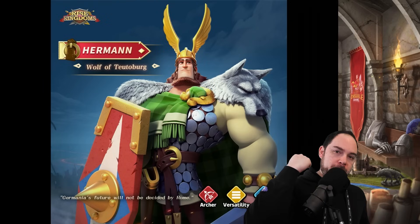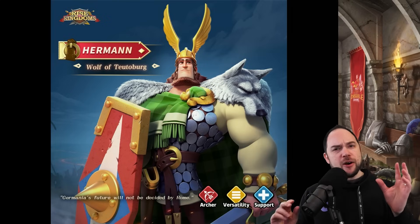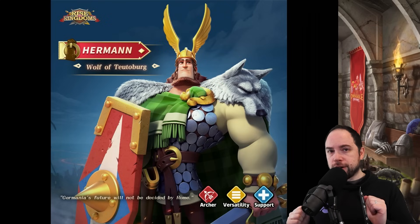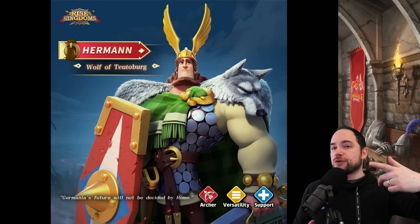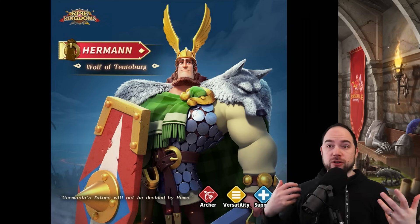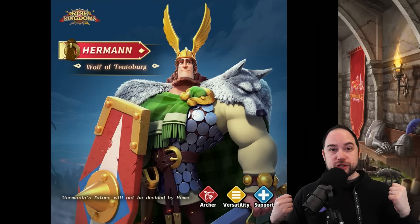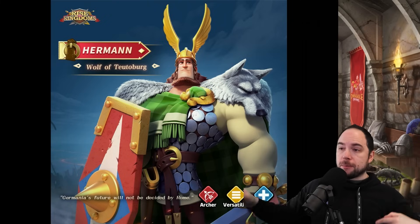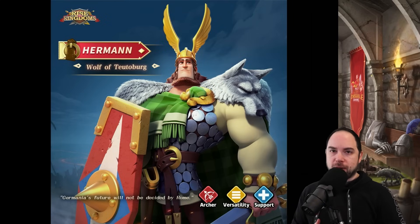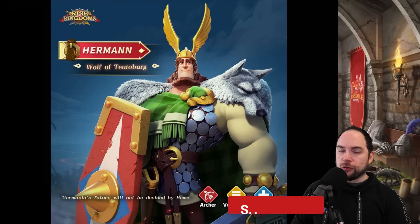In this video, we're going to help you prepare for Herman Prime in four different ways. First, we're going to talk about how the skills in the English version of the skill description are a little bit different than the Chinese version. Secondly, I'm going to refresh for you how poison counters work. Thirdly, we're going to talk about how active skills and passive skills ultimately stack. Lastly, I'm going to give you recommendations for talents and pairings for Herman Prime. He's almost certainly going to be used as the primary commander in open field pairings, but there may be some exceptions and we'll talk about that.